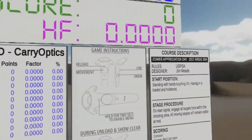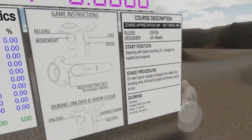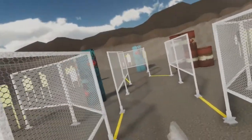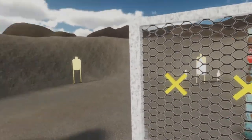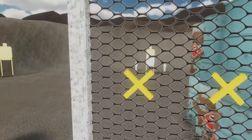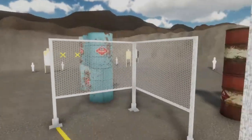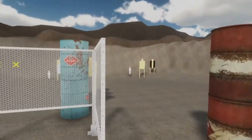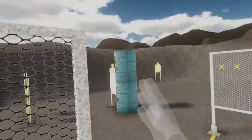The stage start position is standing with hands touching axis. Handgun is loaded and holstered. On start signal engage and shoot. What's interesting here is this is a reverse stage — you actually start right at the end over there. Start here as close to the line as possible, then engage those targets and move back to about this position, so I can get that popper and this paper over here because this is the only place you can see it.